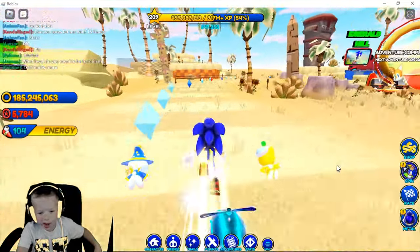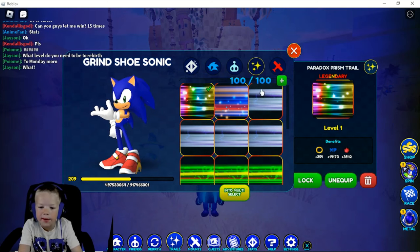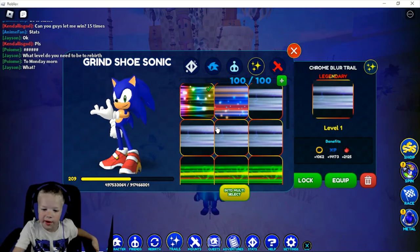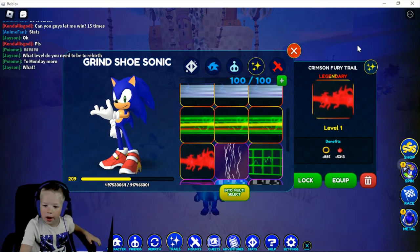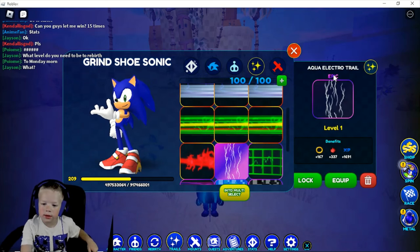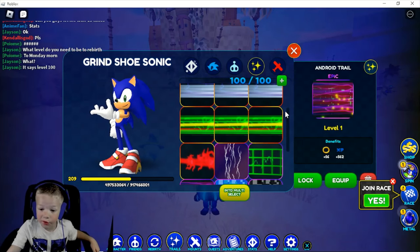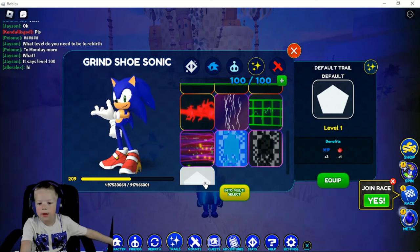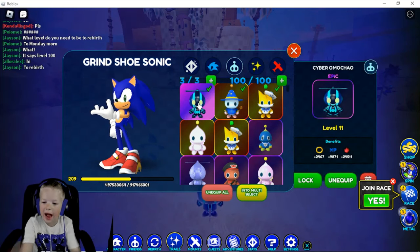I'm going to show you my trails and chao. I have a rainbow legendary Paradox Prism trail, a Sonic Blur trail, a legendary Trombler trail, a legendary Hulk Blur trail, a Crimson Theory trail, a legendary Electric Aqua Electro trail, a hologram trail epic, an Android trail epic, a blue trail epic, and a black trail.